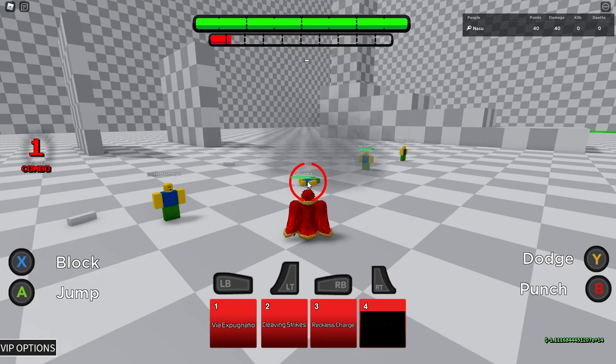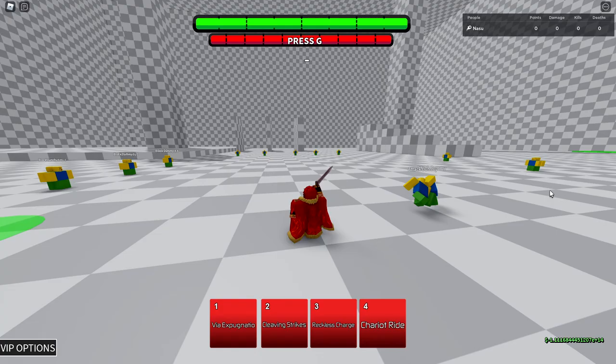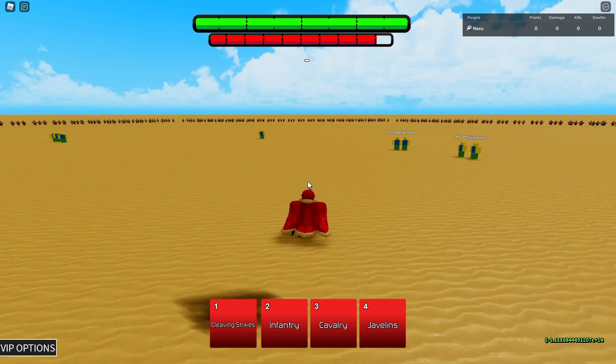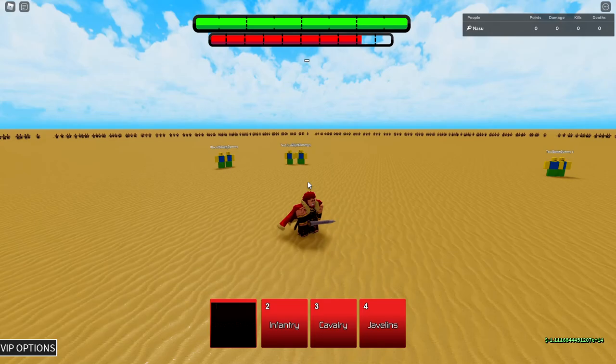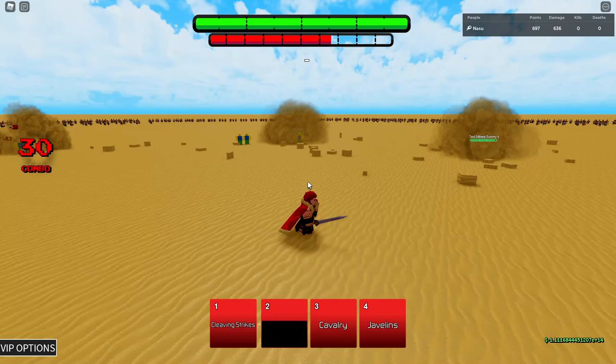Now let's show off the awakening — it's very very cool. It's a reality marble awakening. The first skill is Cleaving Strikes — nothing too crazy about that. The second skill is Infantry — and as you can see, the cavalry has arrived. The third skill is Cavalry and it looks like this.